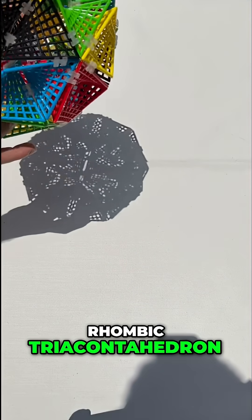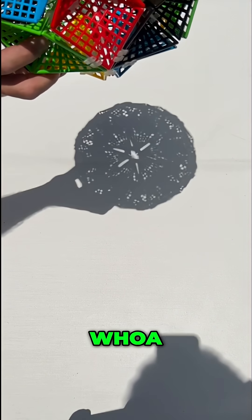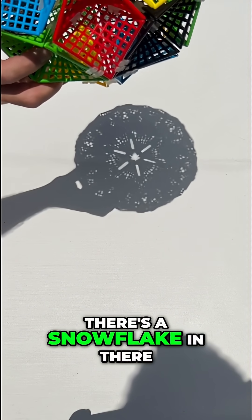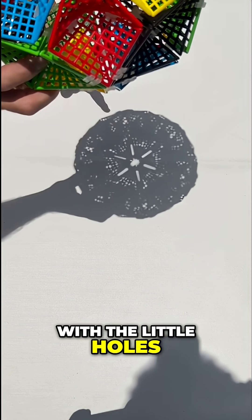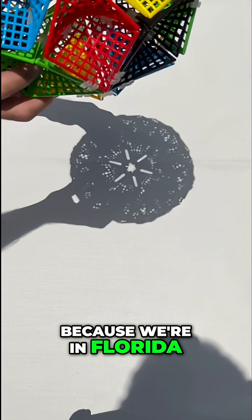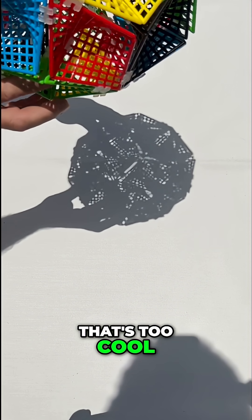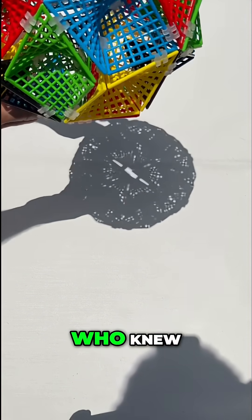Dang, you went for the rhombic triacontahedron! This thing's so dense — it's like, are you serious, is there even anything to see? Oh whoa, whoa, whoa! There's a snowflake in there! That kind of reminds me of a sand dollar — yes, with the little holes! Why? Because this is Florida! There's all kinds of cool things going on with this one. Who knew?